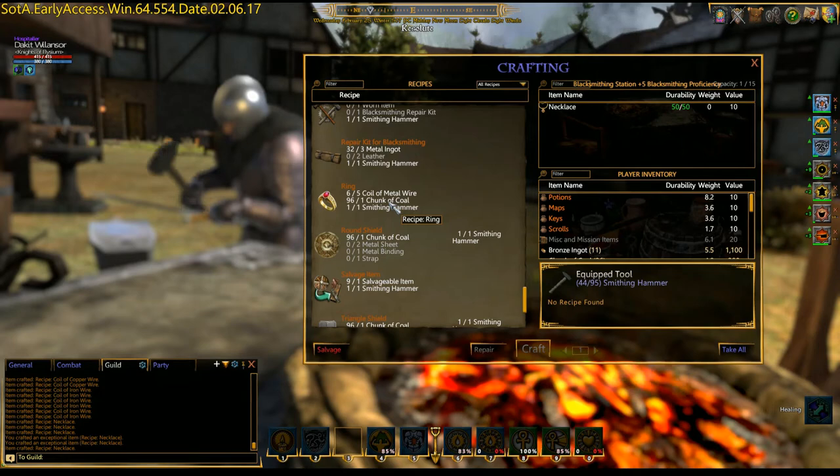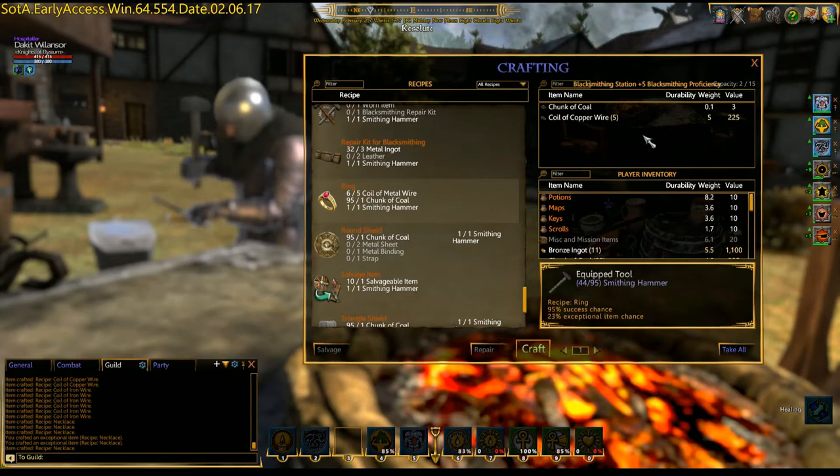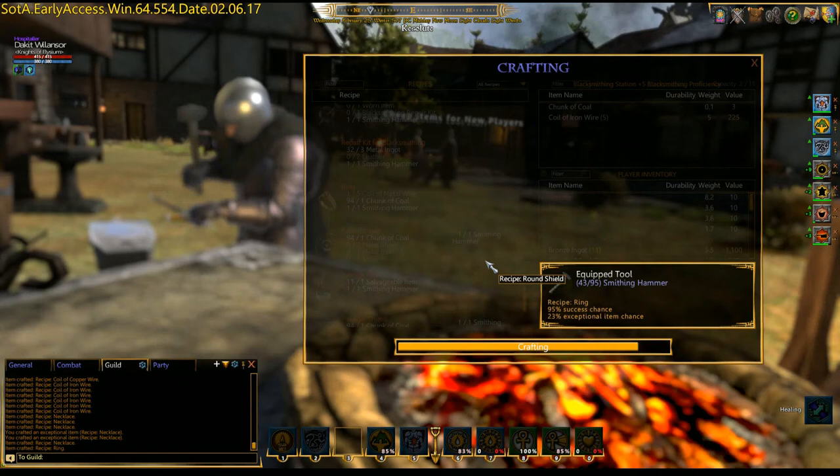Scroll down to rings. Five wire for one ring — hell. Let's make six, another one with the iron. Hopefully we get a plus one here — plus one is one in four, right? Ah, you suck.